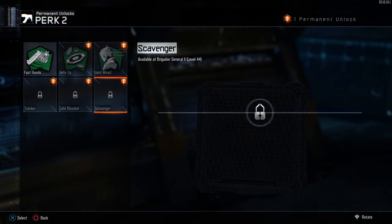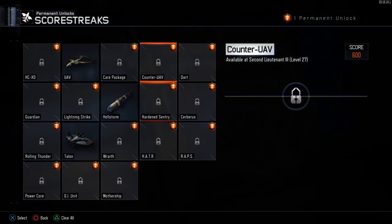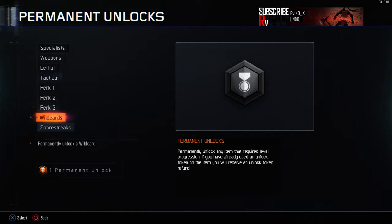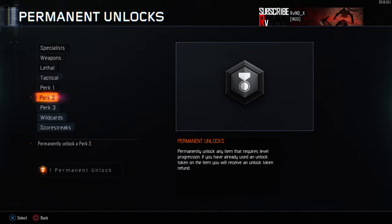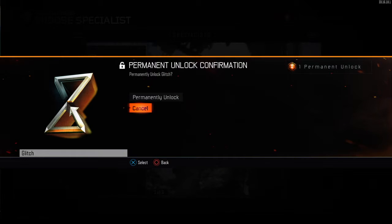I want Scavenger really, really bad. It requires level 44. I'm so confused. Primary Gunfighter 3 requires level 24, so I will be able to do the gold camo if I prestige and reach level 34. But I also need Scavenger or Ghost, which is level 38, or Scavenger at level 44. And for Specialist, I don't really need any. Cancel, cancel.